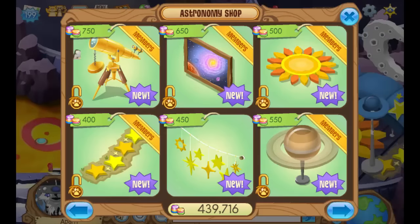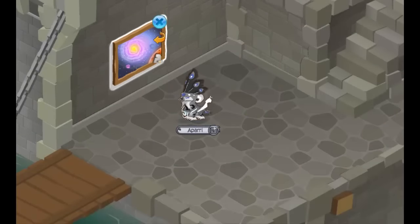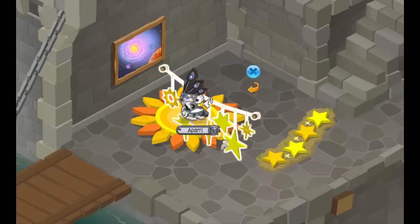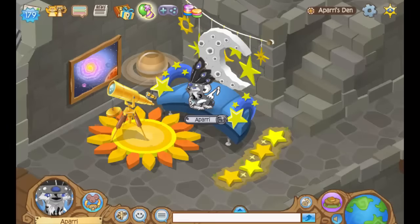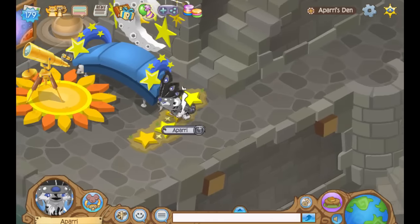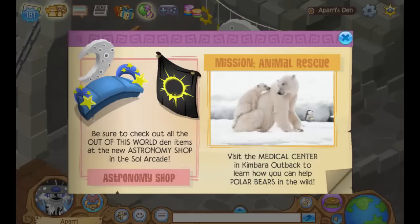Oh, what a fancy telescope — that looks so cool, it's like it should be in Epic Wonders. Okay guys, I made it into my den and now let's see what these new items are all about. Let's click on the galaxy painting — oh my god, this is actually really cool; it would go really well with like some planet walls or something. These items actually all go really well together, so Animal Jam hit it out of the park with this astronomy thing. I may even make a den decorating video with all the astronomy den items. Definitely good job Animal Jam on coming out with some pretty rad den items.